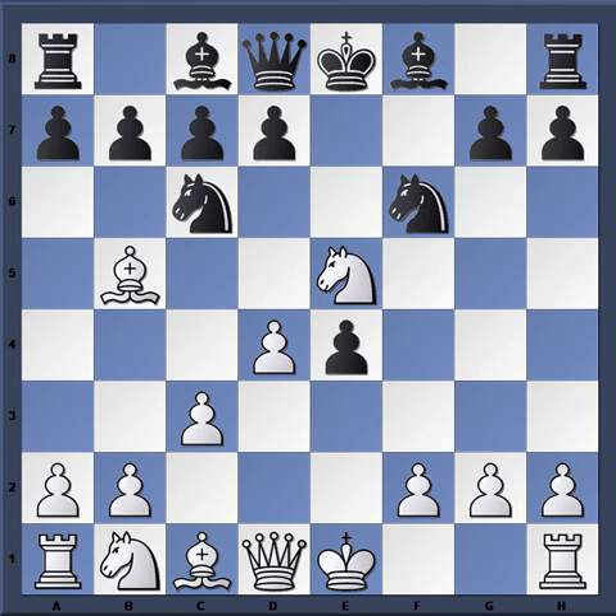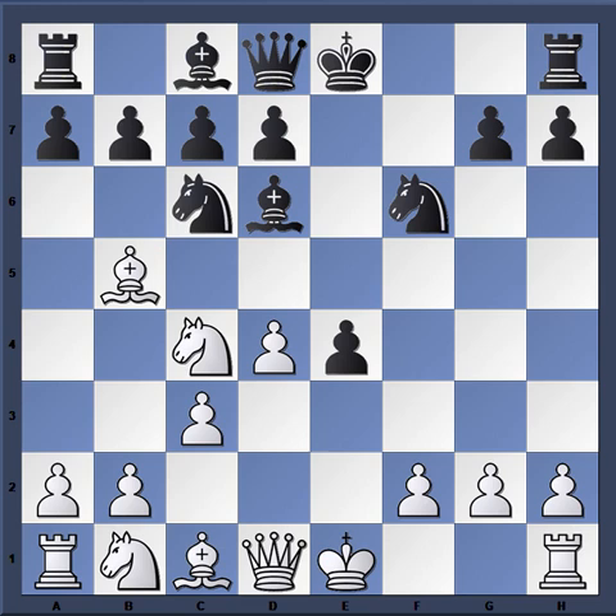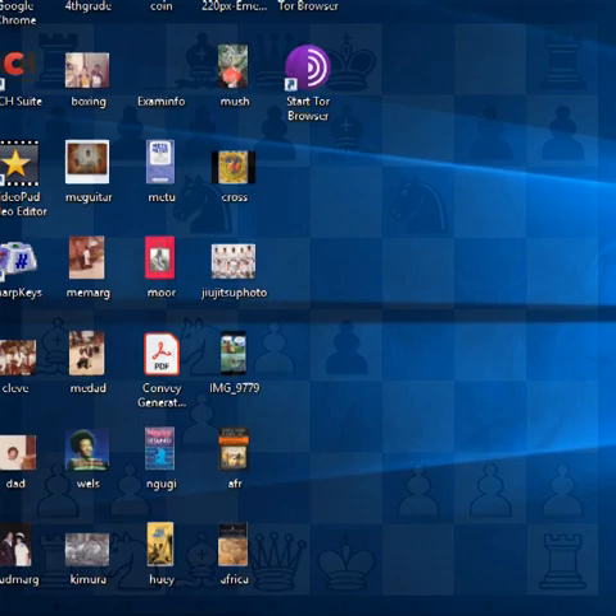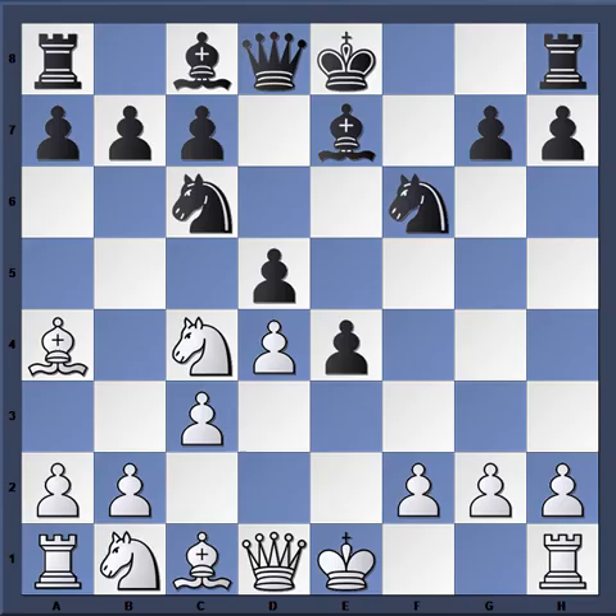We can see that Nakamura is basing his strategy on holding back the advance of the D5 pawn, because if D5 is playable then black just has a good position out of the opening. Bishop D6, and now Knight C4 from Nakamura, threatening to double the pawns. Bishop E7, and Nakamura drops back. Now with the knight no longer at E5 threatening to take, Becerra simply plays the move D5, which gives black a good position.